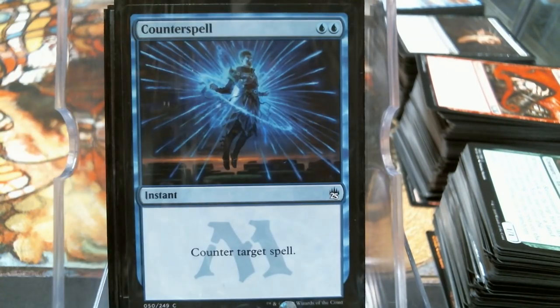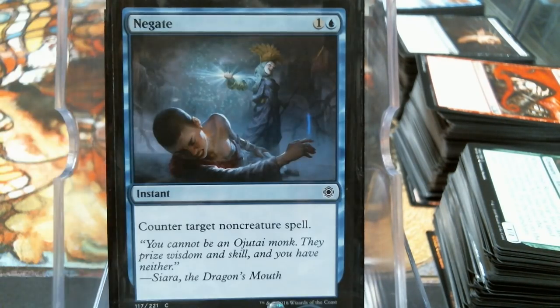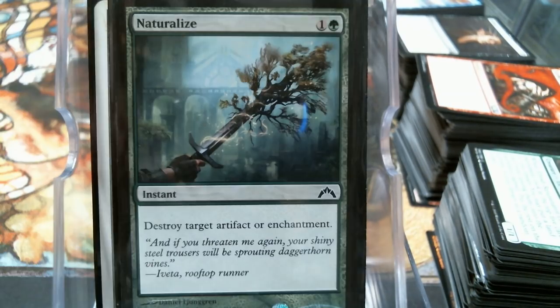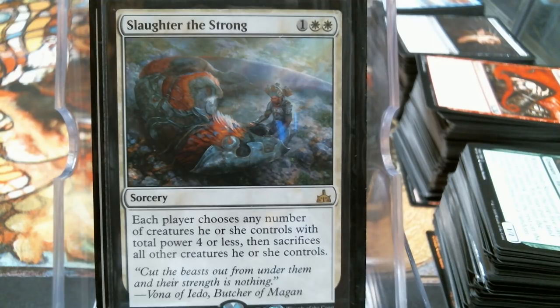What I've got left are just a few staples: Counterspell, Mana Leak, Negate, Disenchant, Naturalize. And my last card is Slaughter the Strong because I wanted some kind of mass removal. Any number of creatures that add up to four or less power survive, so there's a good chance most of the rest of the table is only keeping one or two creatures. It's very conceivable that you could not touch your own board.